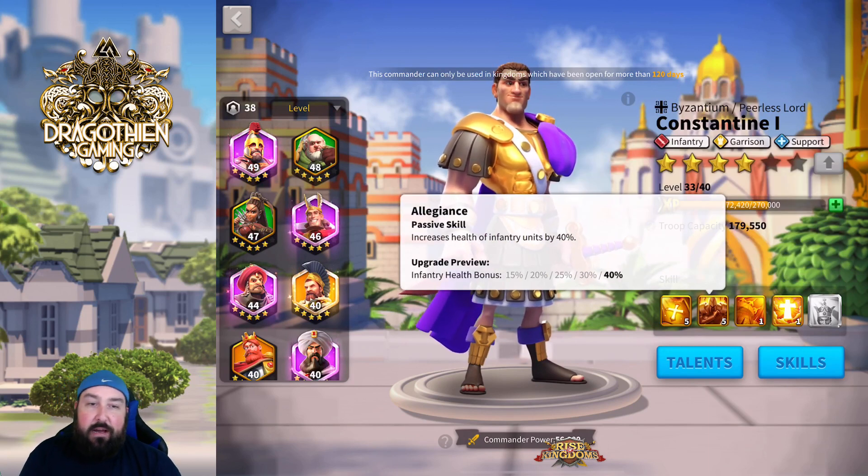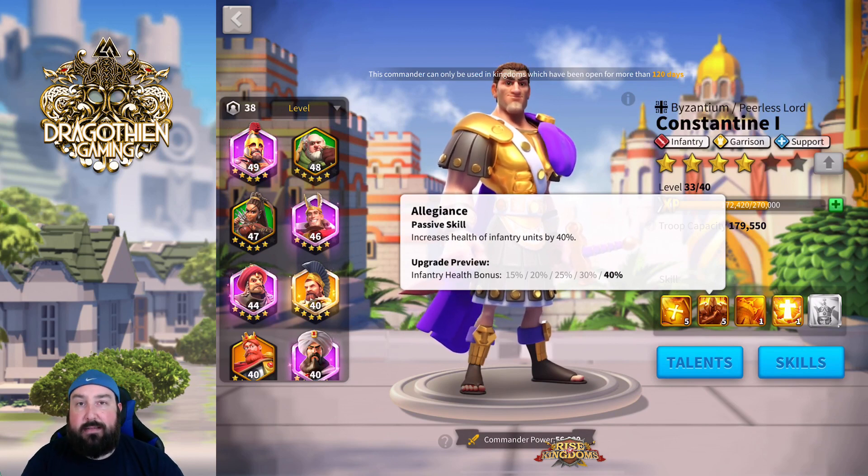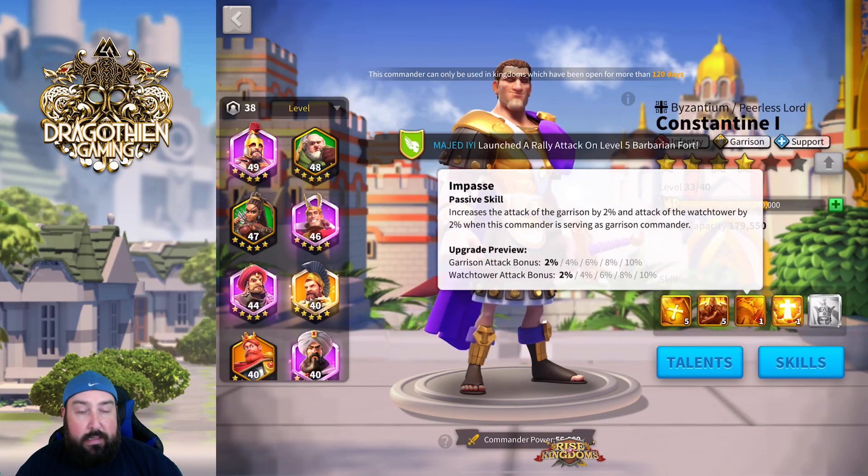The second skill, Allegiance, increases health of infantry units by 40%. This is a huge buff. 40% health on infantry is huge, especially considering infantry is already tanky and most infantry-based players are already stacking a ton of defense. If you're also able to passively increase the health of Constantine's army by 40%, that makes that army super tanky. You can also stack it with a 10% health rune — that's 50% total.